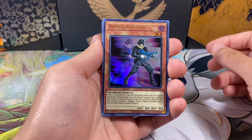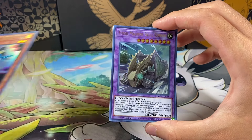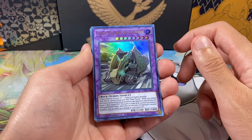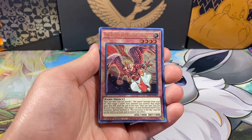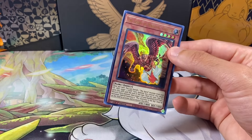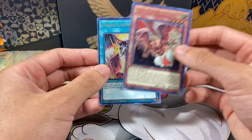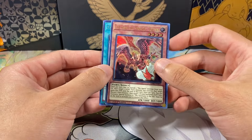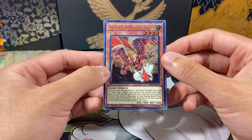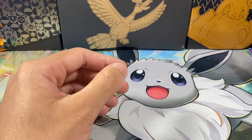Doppel Warrior - pretty sure we pulled that a few times now, unless... actually we did not pull it from this set, we pulled it from another set. And then we got a Fossil Machine Skull Convoy - I think I pulled that one like 50 times at this point. And then we got an Agent of Miracles Jupiter and then Contract with Void. So none of those cards we actually need for the master set.